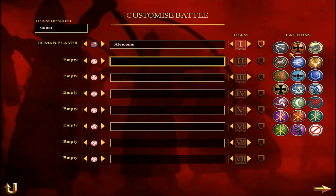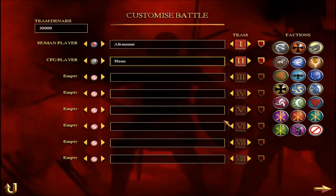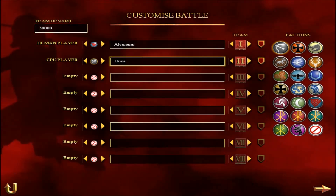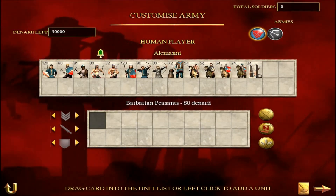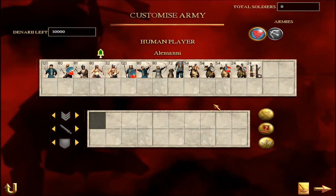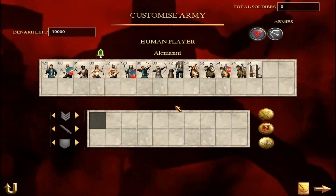So there's my Alamanni faction. You obviously have to put another faction underneath that to go into the custom battle. So let's build an army together and take it into battle. There's the unit selections for the Alamanni faction — a good selection there I think.